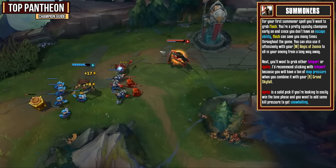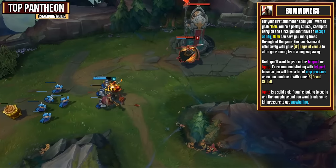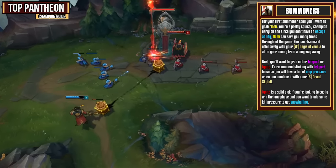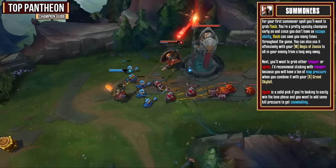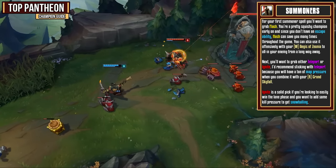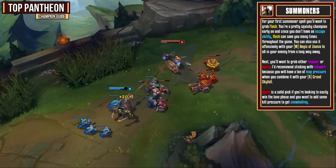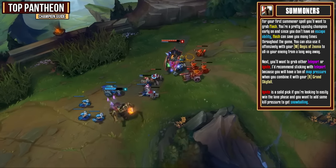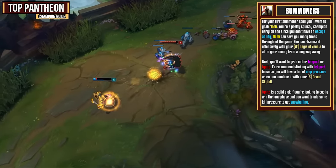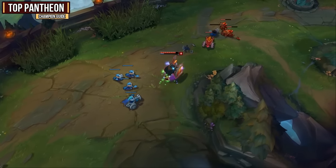For your first summoner spell, you're going to want to grab Flash. You are a pretty squishy champion early on and since you don't have an escape ability, Flash can save you multiple times throughout a single game. You can also use it offensively with your Aegis of Xionia to all-in your enemy from a rather long distance. You'll want to grab either Teleport or Ignite. I would recommend sticking with Teleport because you will have a ton of map pressure when you combine it with your Grand Skyfall. Ignite, however, is also a really solid pick if you're looking to easily win the lane phase. Against champions like Yasuo, you could consider going for Exhaust as well, but generally I like to stick with Teleport and Ignite.